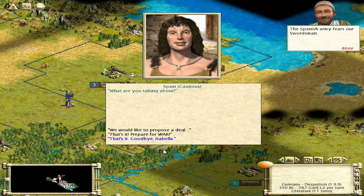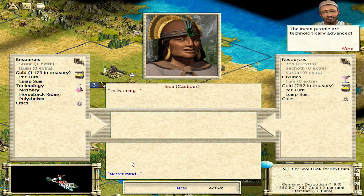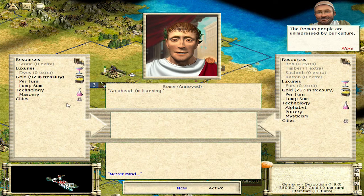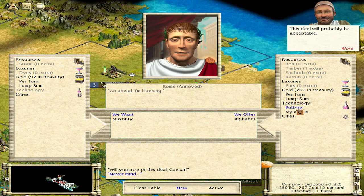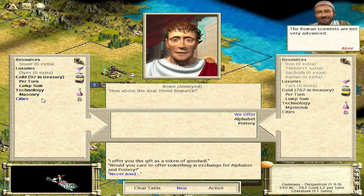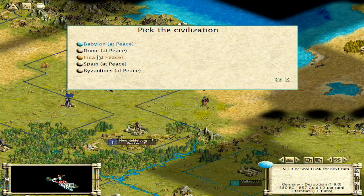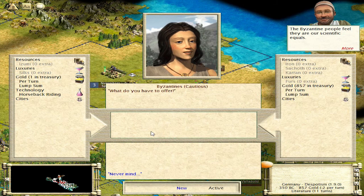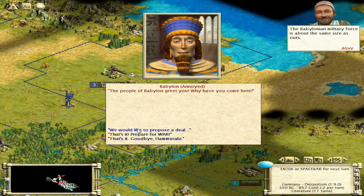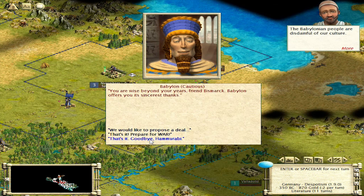Spain doesn't really have anything — we're tech equal here. Inca — see they're way ahead of me. Rome — they've got masonry. Let's see if we can get that. Alphabet — what would you give me for that? Three gold. What about pottery as well? We'll take that. And then Byzantines — they've got horseback riding. Good, bonus. So really we're just short on polytheism. They've got math too, so there's got to be somebody else — they've got a lot of gold.